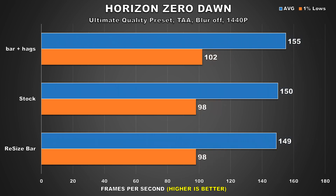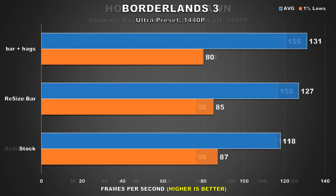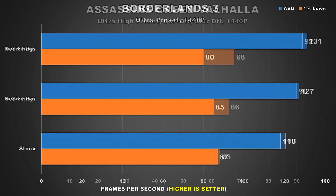Horizon Zero Dawn is next, and here we're seeing that stock and Resizable BAR offer the same performance. Then with HAGS enabled, we see the average FPS increase by a 3% margin over stock, so it's mostly just HAGS providing the best performance benefit here. In Borderlands 3, Resizable BAR gave us the biggest performance improvement — an 8% increase for the average FPS — but the 1% lows stayed around the same. Then with HAGS enabled, we see an additional 3% increase to the average FPS, though the 1% lows did drop by 8% as well.